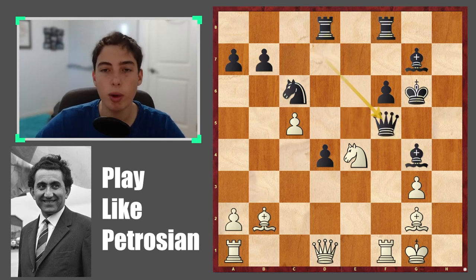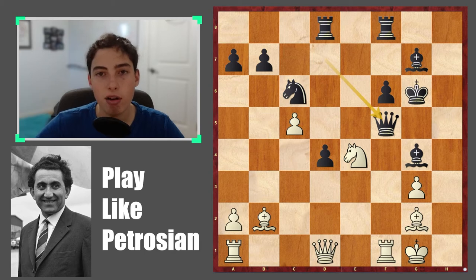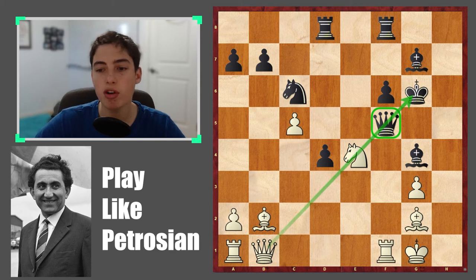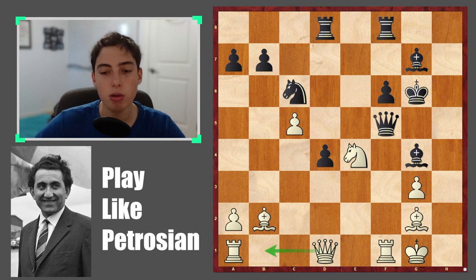Let me quickly look at queen takes — this is not what black played, but I want to show you the nice idea. After queen takes, if you take the queen it's still very unclear. A better idea is to notice the queen is under attack, so you play queen to b1, eyeing down the king — wherever it moves, you'll have a nasty discovered check. But be careful: queen to c2 allows d3 attacking the queen; queen to d3 allows knight to b4, or even the more powerful knight to e5.